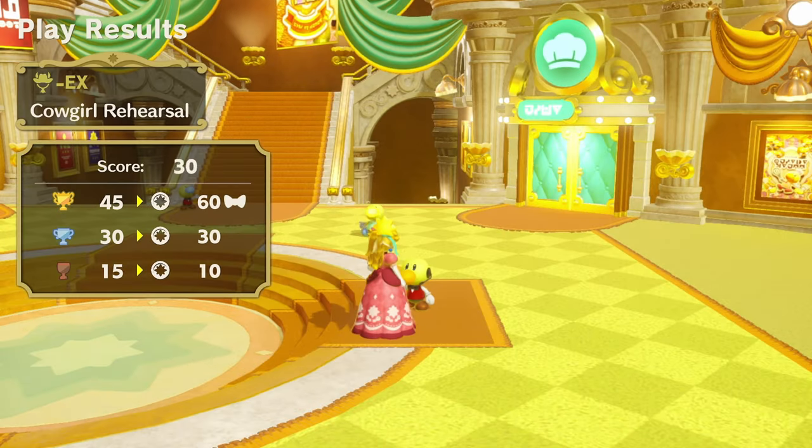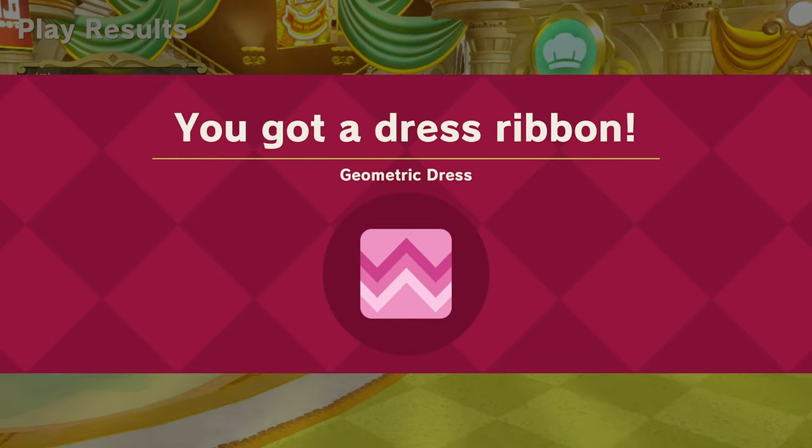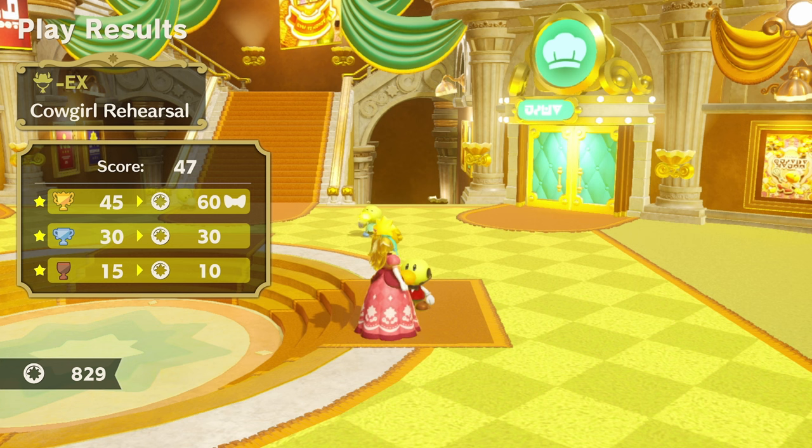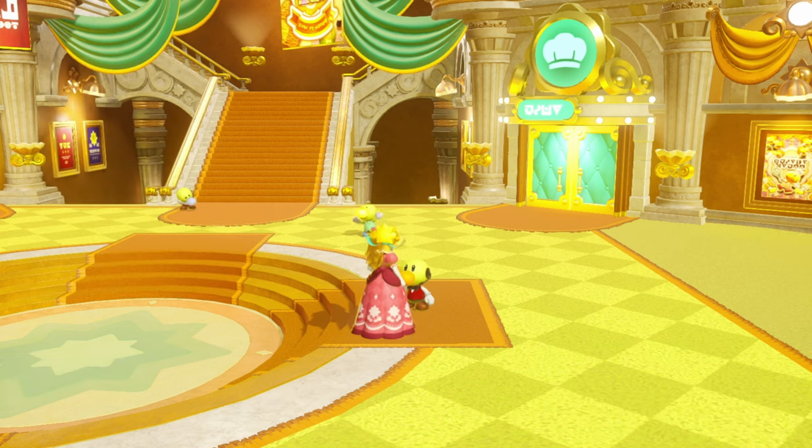I thought for sure it was going to be some kind of horseback challenge. We got the dress. I think we got the full reward. I think what it's saying is the reward for getting 45 was 60 coins plus the new dress design. Yeah, we took that down.